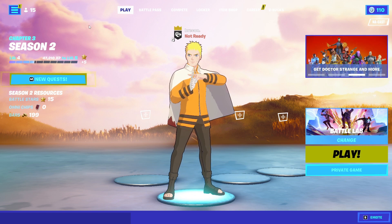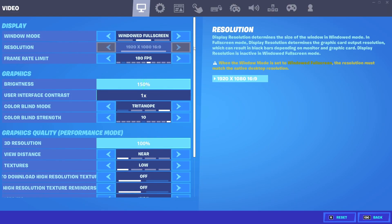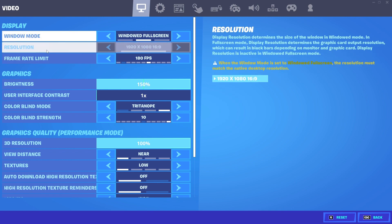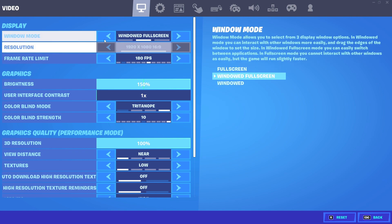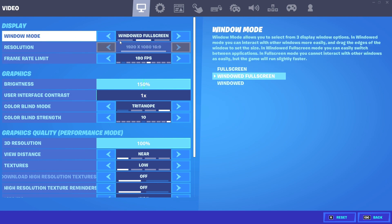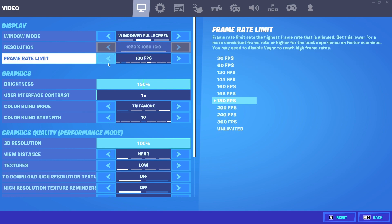Starting with Fortnite settings — go down to settings. For display, put this on full screen; it helps with input delay and FPS. Resolution: 1920x1080 is the base you should be using, but if you're having really low FPS, drop it one step down. For frame rate limit, put it just one above your monitor's refresh rate — so if you're on a 60Hz monitor put it on 120, on 144Hz put it on 160, and so on up to 240 or 360.